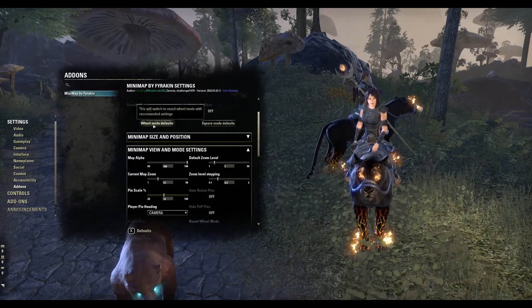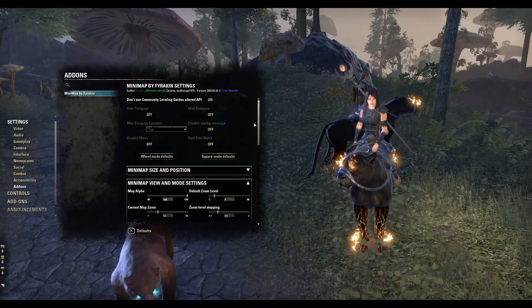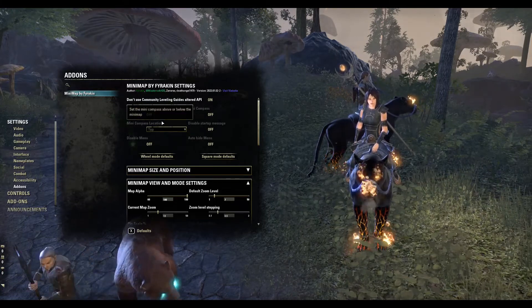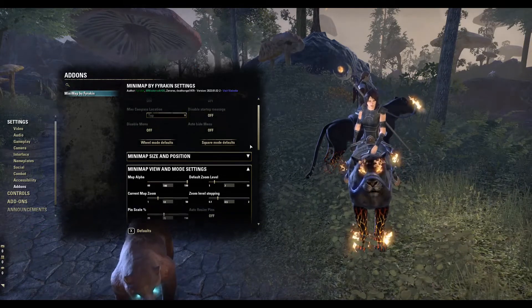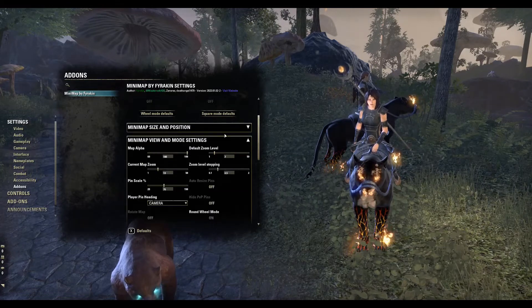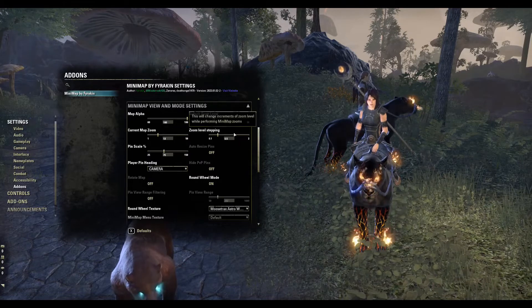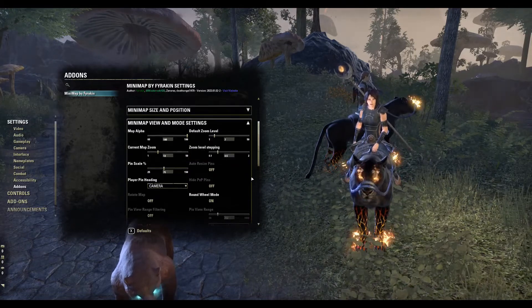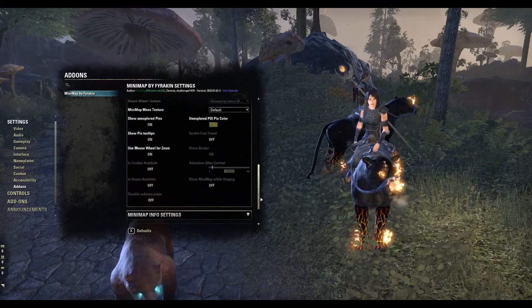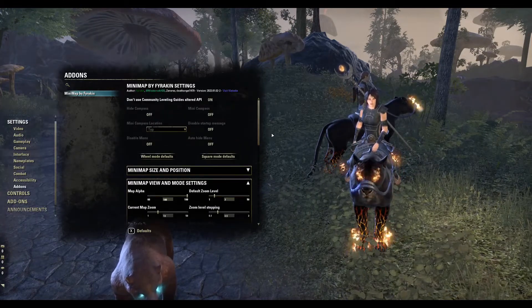I clicked on wheel mode defaults to get my circular mini-map and it put it in the right place. The default put it on the top, so you don't have to mess with that. I did fiddle with zoom and zoom stepping a little bit — this is all a bit confusing, but it's working.